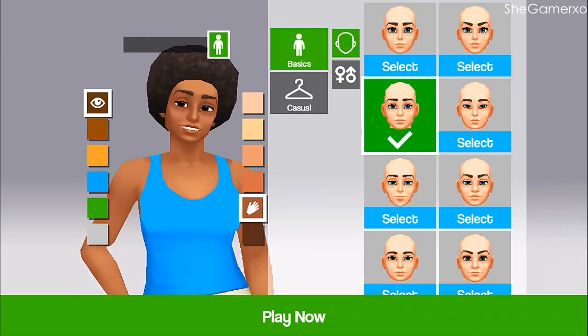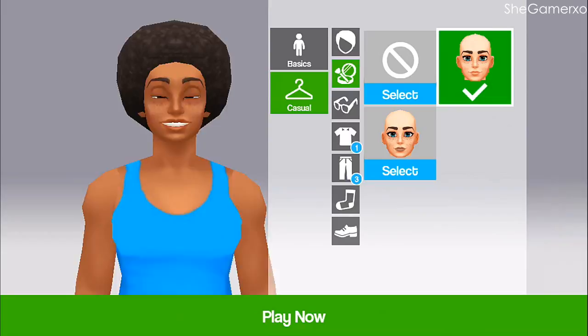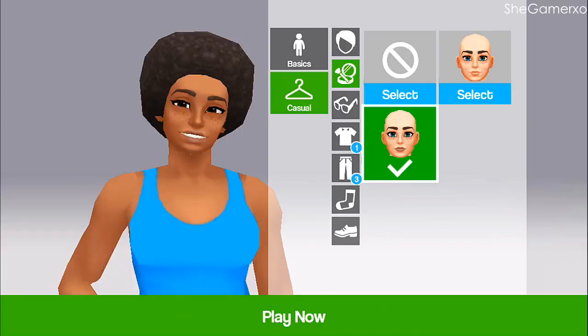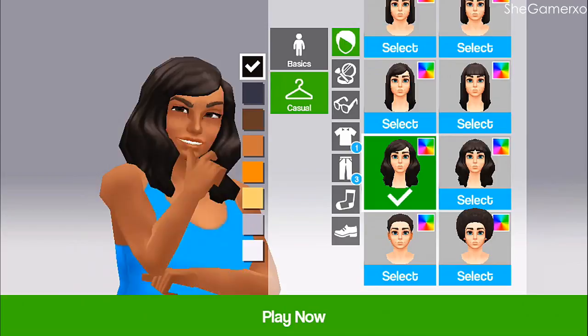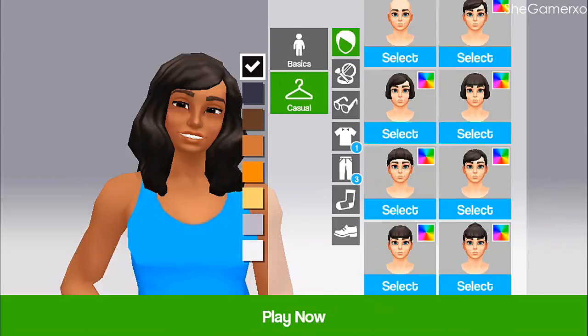Okay, that's cool. Now let's do the casual wear. What's this? Oh, that's freckles isn't it — I don't really have freckles so I'm going to select none. Hair! Oh my god, they have hair and a color wheel! Yes!